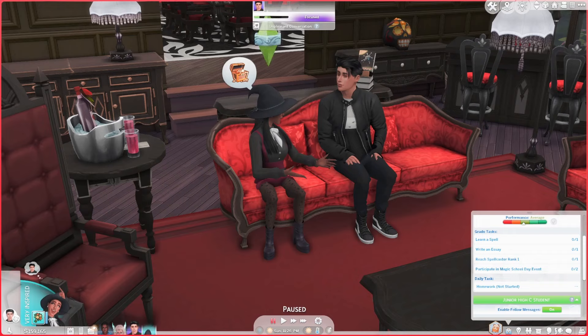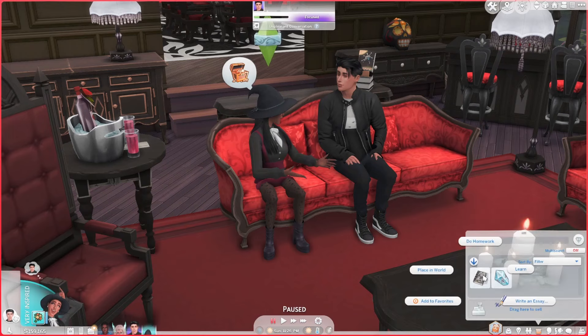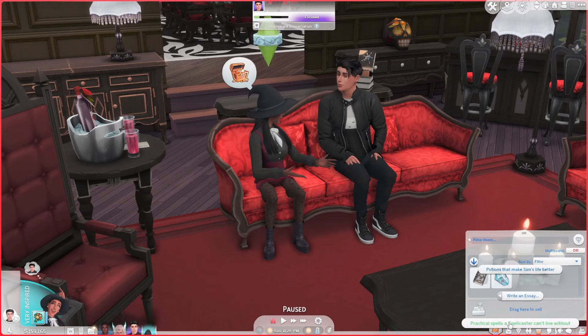When your sim joins the magic school, instead of the regular homework book they get a magic notebook. One of the tasks to level up is to write an essay. Clicking the magical notebook gives two options not found in normal homework: an essay about potions that make sims' lives better, or an essay about practical spells a spellcaster can't live without.